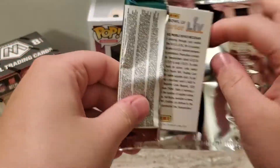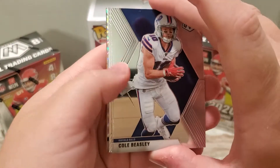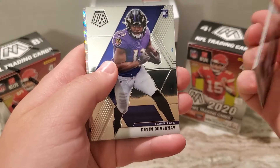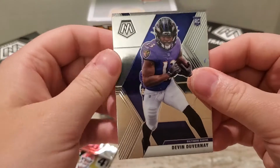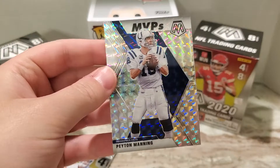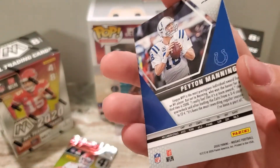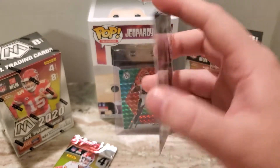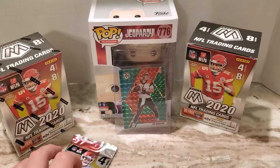I'm really happy I was able to find this in retail because hobby boxes are just absolutely insane this year. Cole Beasley, Michael Thomas, Devin DuVernay, and it looks like we got a silver Mosaic MVP of Peyton Manning — so that's a nice one. I'll go ahead and sleeve that. I think they call it a silver Mosaic or a silver wave Mosaic.